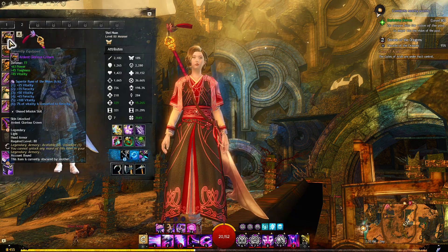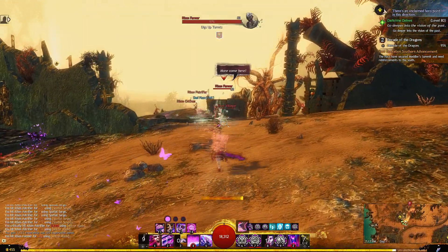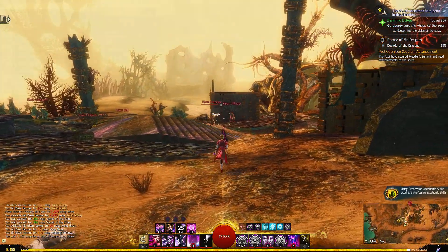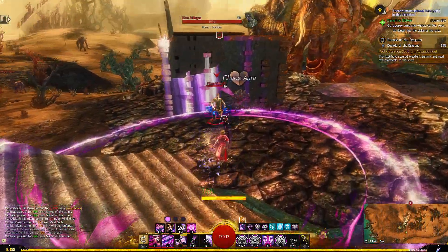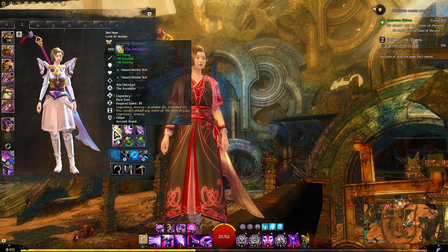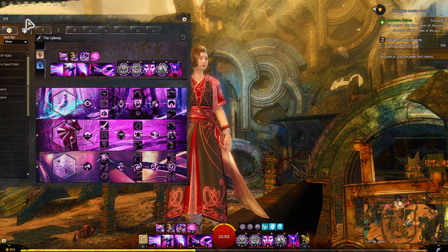So as usual let's get into the gear. I am running with Soldiers and also with Superior Rune of the Worm, fairly accessible on the trading post, increasing my vitality further and giving myself increased ferocity as well, making sure that I can do some nice crits. I'm running with the greatsword — you can use berserker stats on it. I found an ascended greatsword in my bank so I just popped it on. I'm also running with sword and focus. For accessories and back items I'm going full berserkers for extra damage.